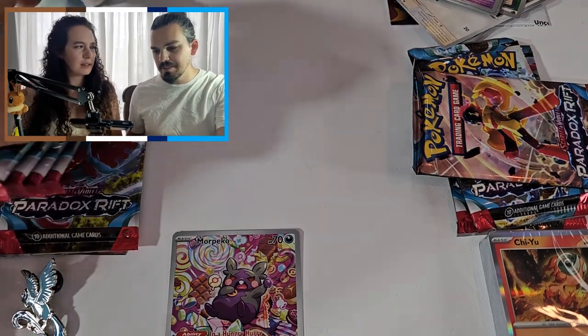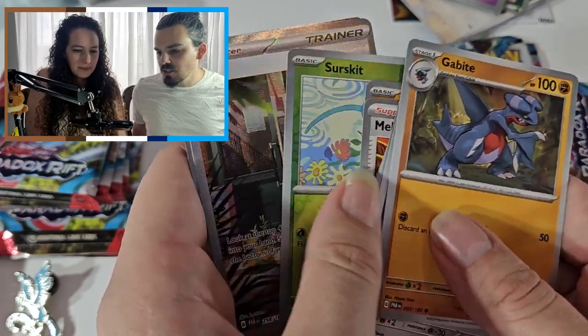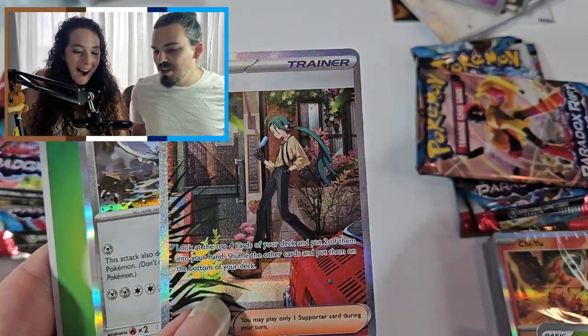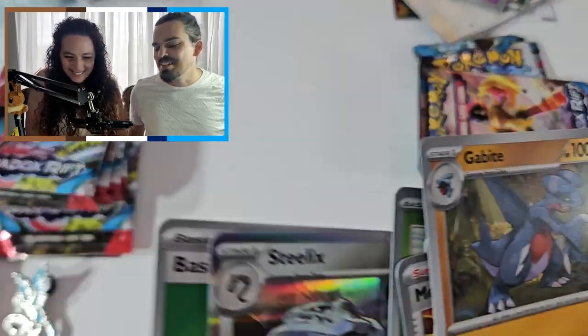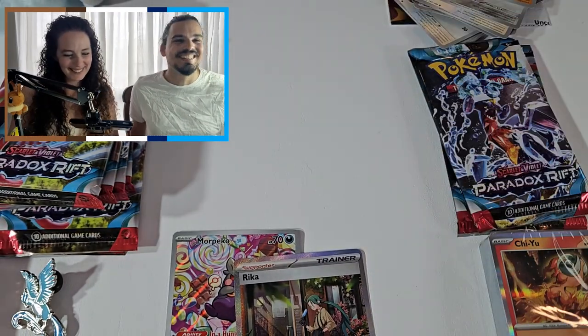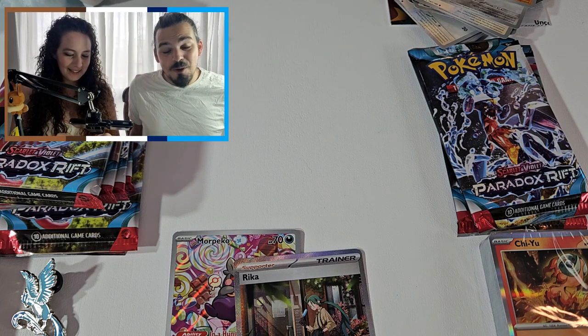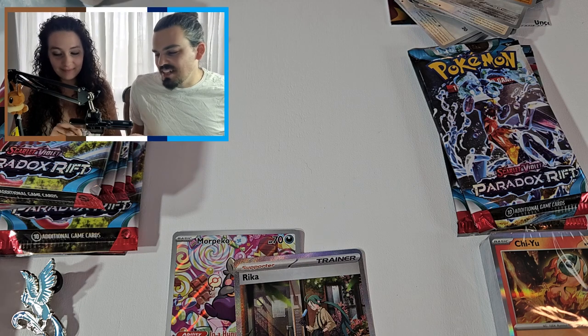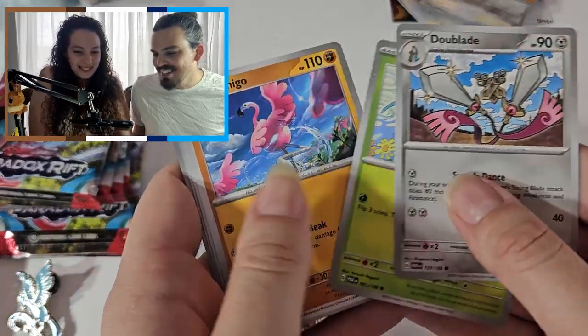I don't see Xatu in stuff very much. Xatu is kind of useless — sorry Xatu fans. It's just because it's a two-stage evolution, it doesn't really get much love in the TCG. Oh my god — the Rika Special Illustration Rare! Okay I don't have any chance anymore. There's always the Roaring Moon or Iron Valiant — or both. The Roaring Moon and Iron Valiant would be outstanding. She's probably gonna pull them now that I've said that.